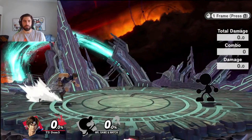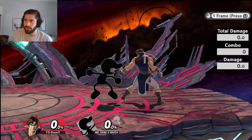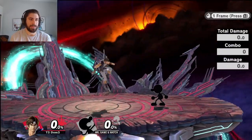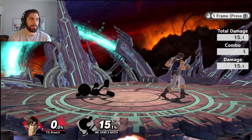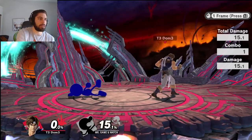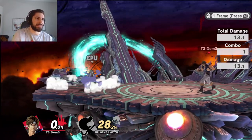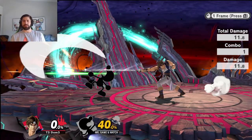Number two, you get pummels. Moves stale in this game. If stale moves are on, I hit a move twice in a row, it's going to do less damage the second time. 15.1 on that forward tilt versus 13.1 the second time — that's a 2% downgrade. Hit it again: 11. That might not have been a tipper, but you get the point. If you use moves repeatedly, including moves that are blocked, they will get weaker.